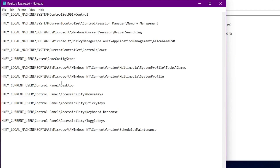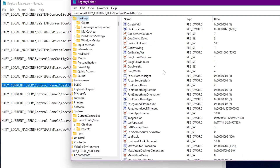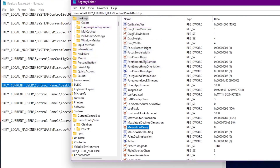The next registry tweak won't boost FPS directly but will make your Windows PC more responsive and snappier. Copy the address, paste it in, and press Enter. Find the 'MenuShowDelay' option — by default the value data is 8. Set it to 0 and click OK.